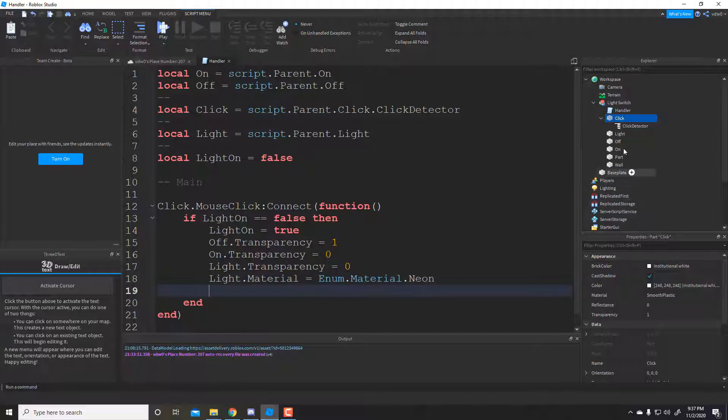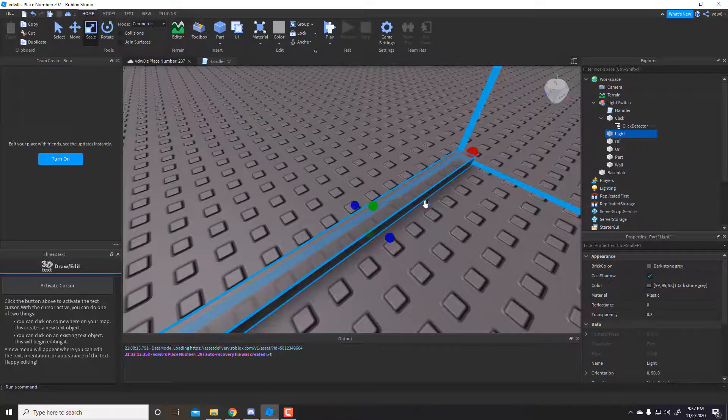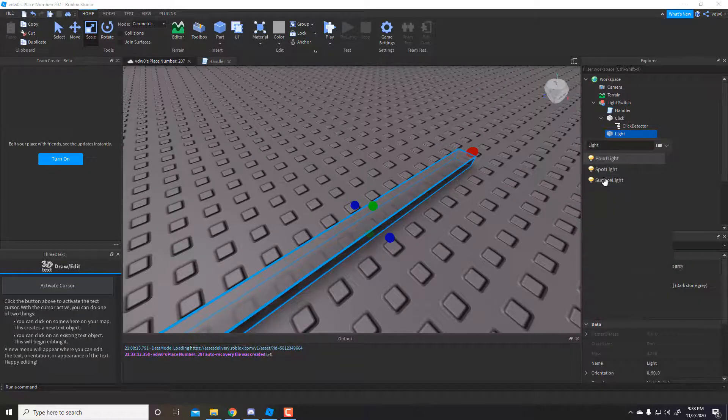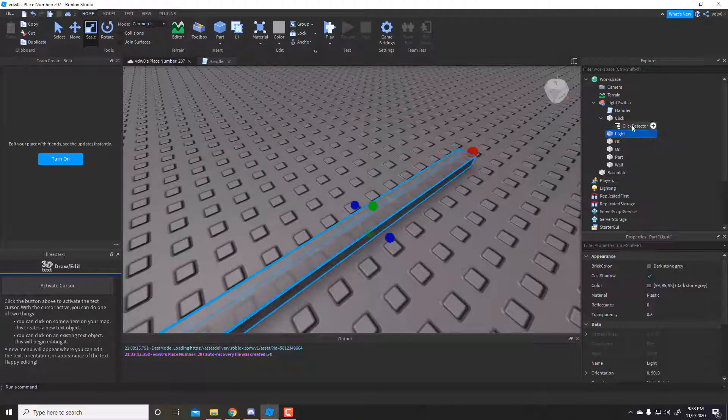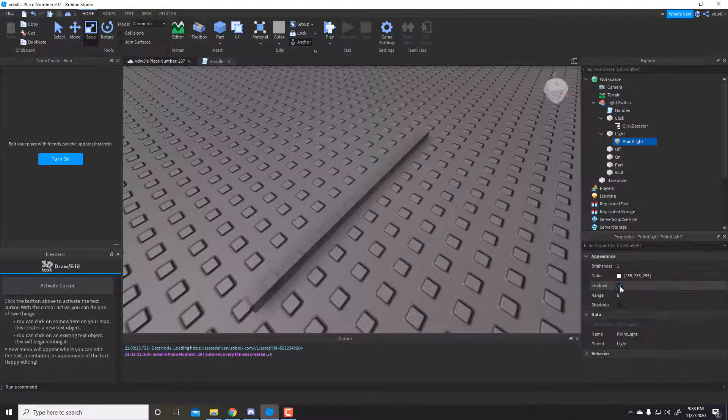Oh wait, I actually forgot — you want to make sure you add in the light. You can pick any type you want. I'm going to pick a point light. Now make sure to disable it off.